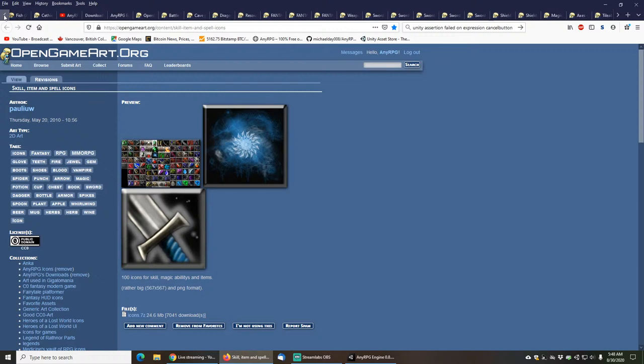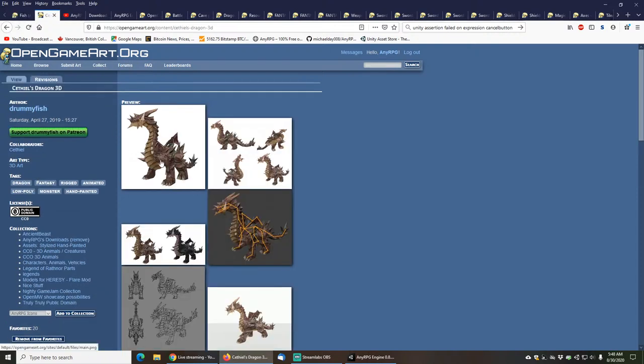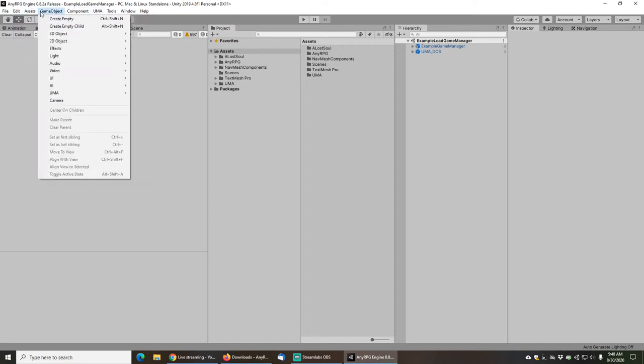I have saved the absolute best for last. We now have an animated swimming fish icon in the game, and we have a dragon that you can ride - we will be riding this dragon around pretty much for the entire demo. So let's get started. I've got a fresh install here of NERPG Engine 0.8.2 Alpha, and I've connected it to my existing saves.